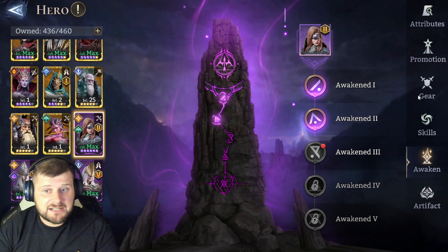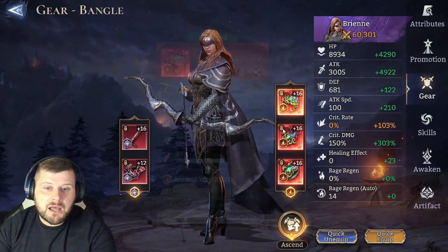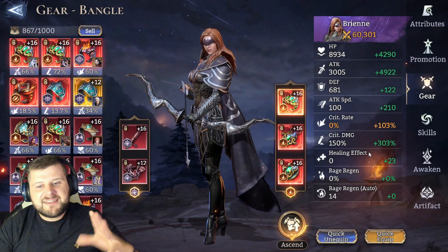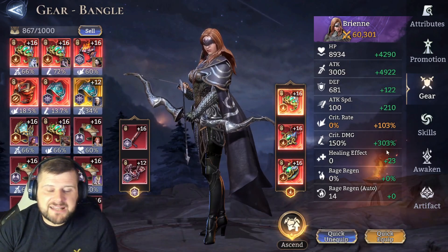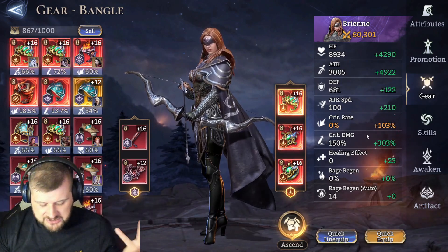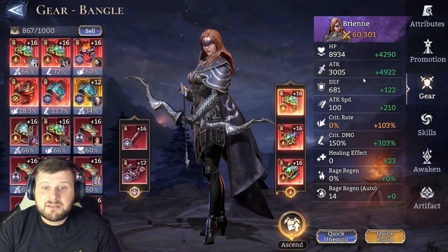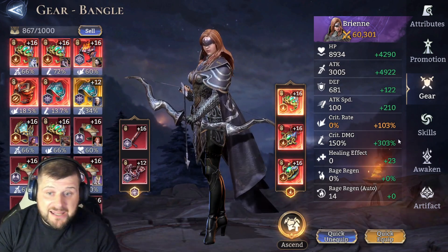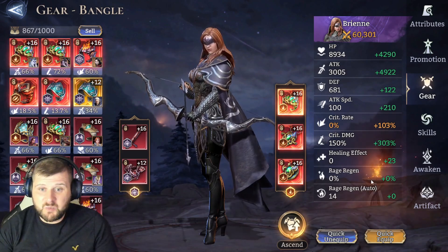Gear-wise, she is stacked and rightly so. The best set currently is Ancient Wrath — crit damage plus 30%, and crit damage plus 1% per crit hit stacking up to 30 times. This is the best DPS set I have on my account. Your main stats should be attack, attack speed, crit rate at 100%, and crit damage as high as possible — or as much attack as you can get, whichever.